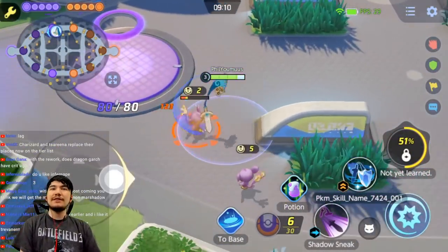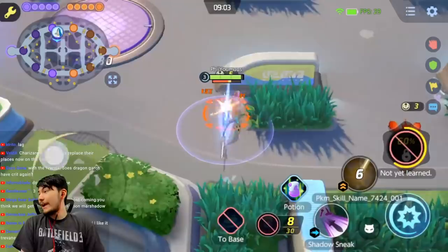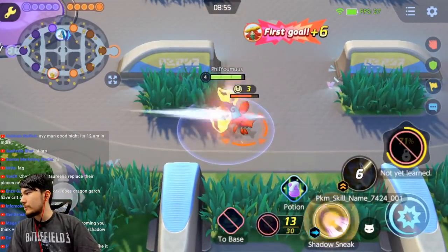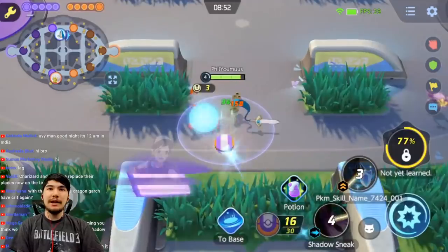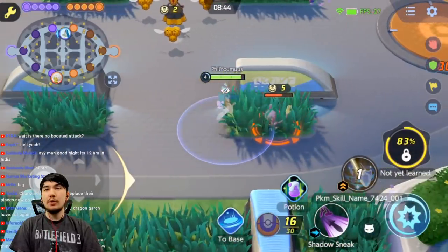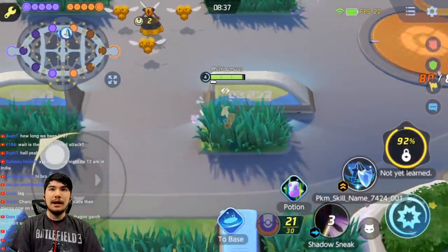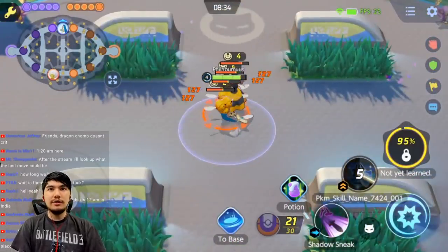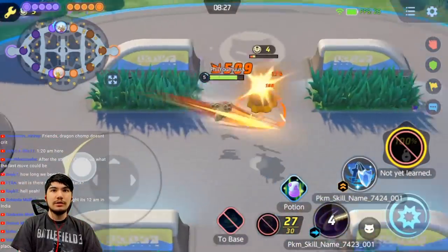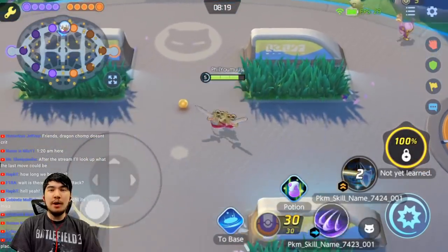If you go solo top — which it looks like a top-laner — you don't get any benefits from level two. And from jungle you don't either, because after Lilipup you immediately get level three. So I'm guessing they left the door open to play in trio lane or as more of a supportive character. Now let's level up and try out Shadow Claw. Maybe Shadow Claw is going to work like Dragon Claw — I've never actually seen Shadow Claw yet.